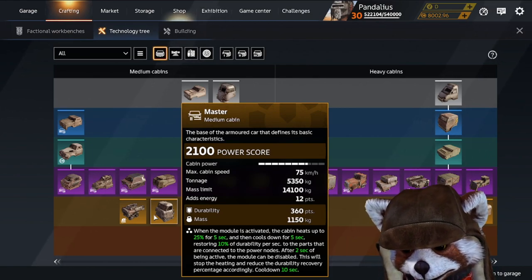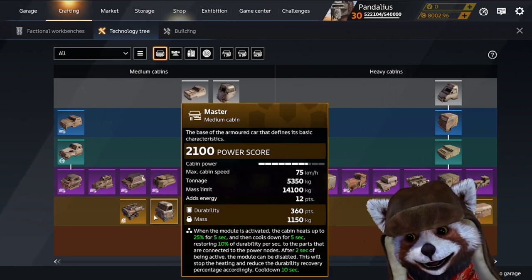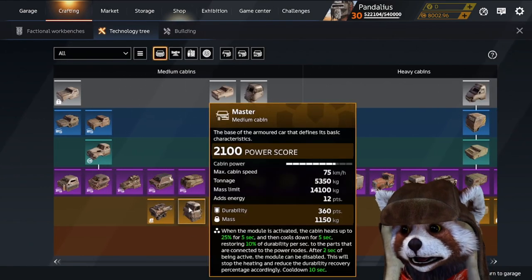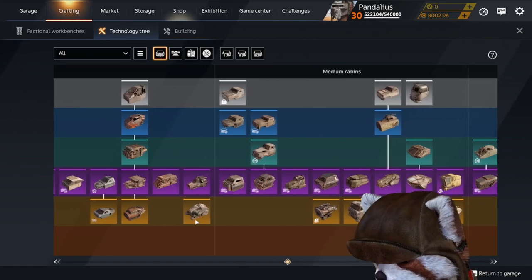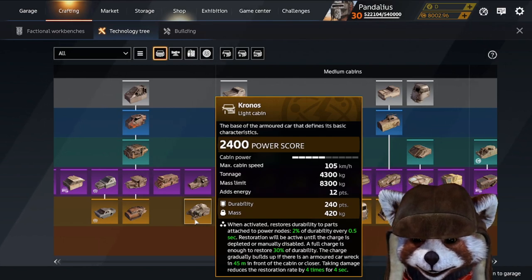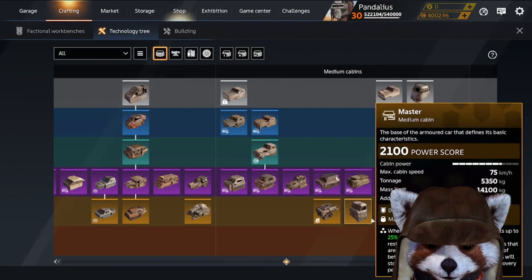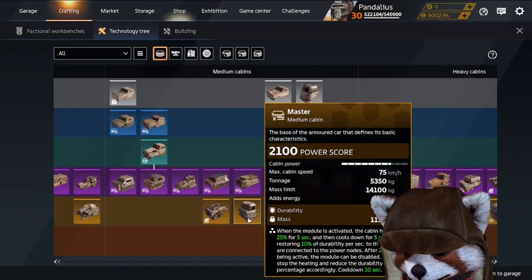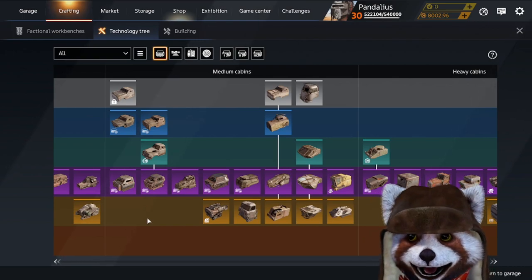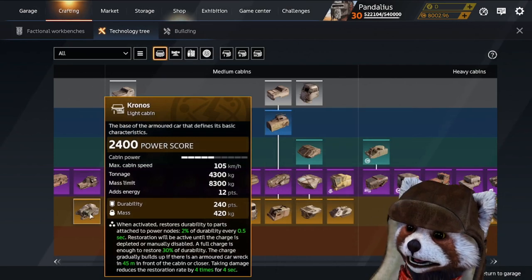The Master cabin has a downside in that the perk requires heating up your weapons and can disable the module if you get damaged, which can be risky. But you can't discount the difference in tonnage, mass limit, and speed and power. The Master cabin's mass limit is 14,000 versus the Chronos's only 8,300 — that's nearly 6,000 kilograms difference — meaning your car won't have nearly as much armoring with the Chronos.